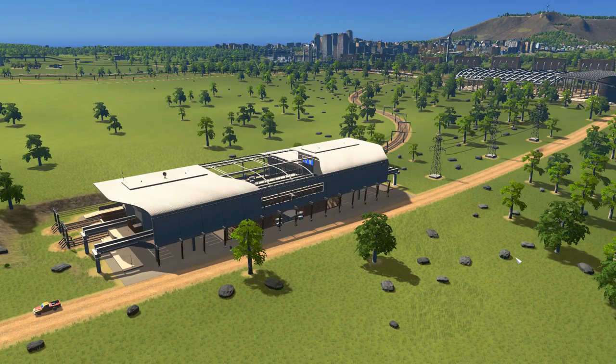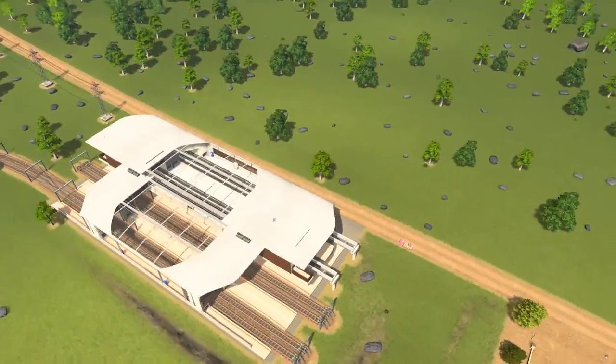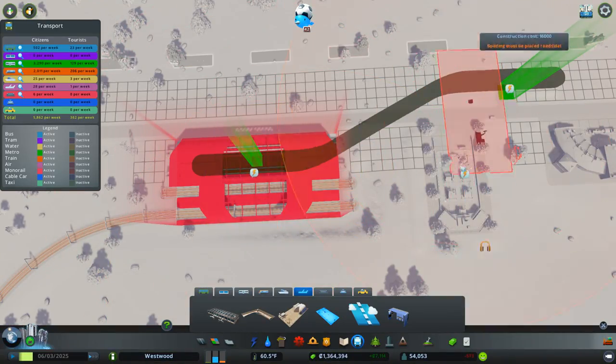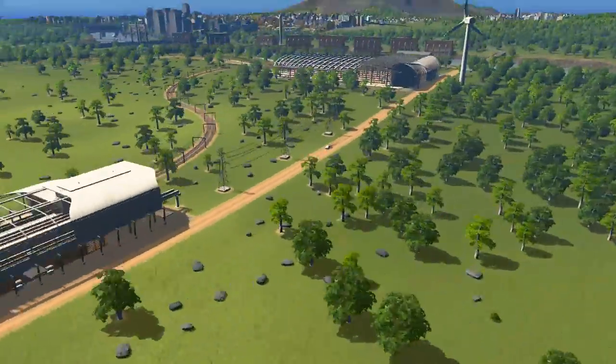And to go along with all the new transit options, we need some more hubs. This is a fine looking hub — this is the Metro, Monorail, and Train hub. If you look underground, here we have the underground Metro, we have the train going off here, and we have the monorail tracks sticking out. That will connect to all three — that is fantastic.